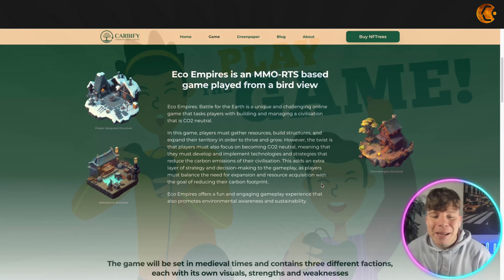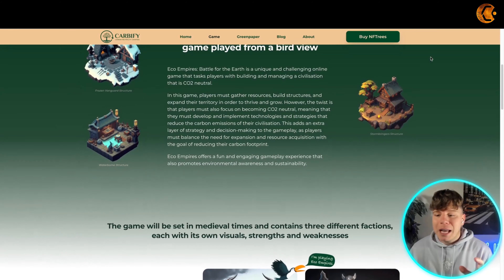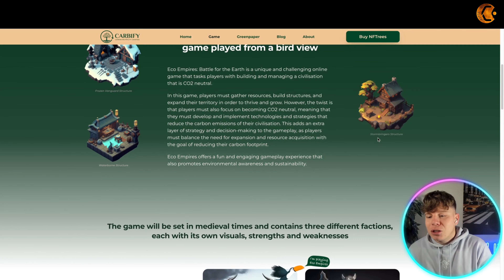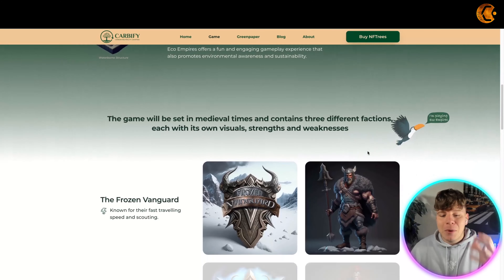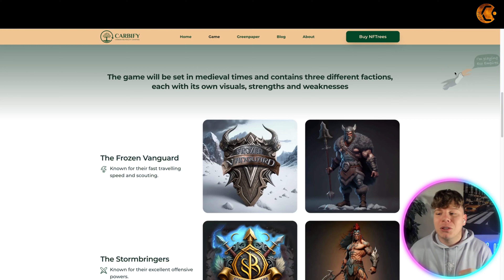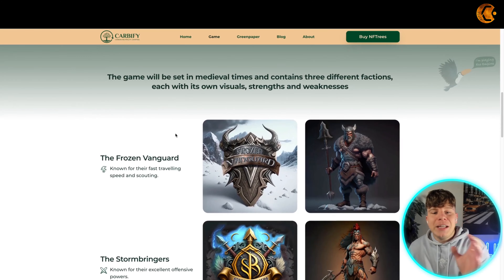The task is players with building and managing civilizations in a CO2-neutral world. Look at the different images — you've got the Frozen Vanguard structure, the Waterborne structure, the Storm Bringers structure. It offers very fun and immersive gameplay. I don't want to go too deep into every single thing because there are so many cool little features inside this that I want to talk about.